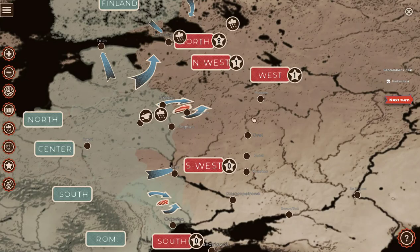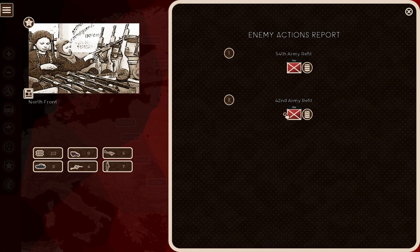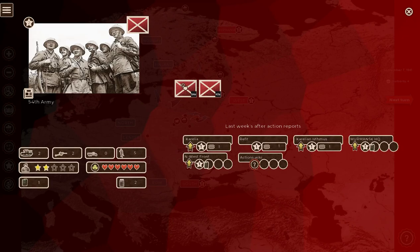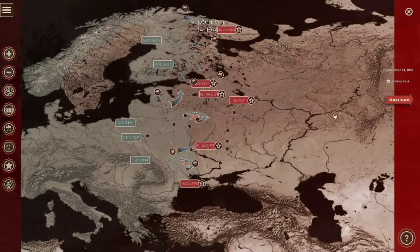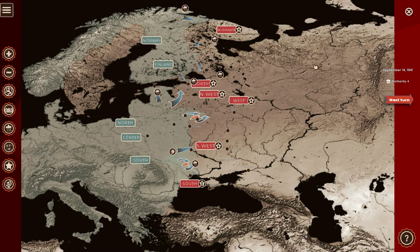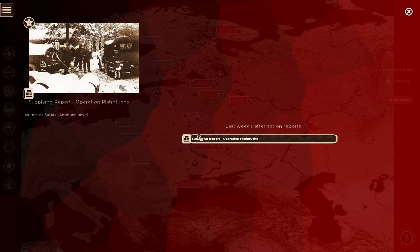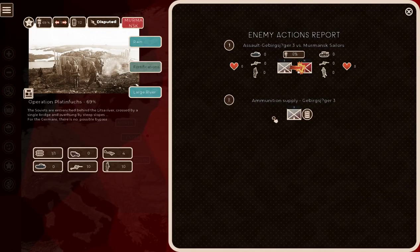So that's a bit about the game. It's time to move to the next turn — September 14th, 1941. Starting in Murmansk — there's apparently not much happening here. They attacked, but nothing much really happened, so that's actually good news. I've got four action points.